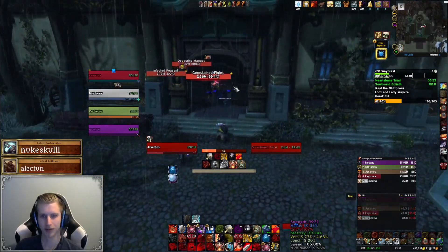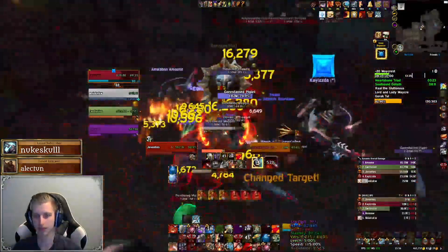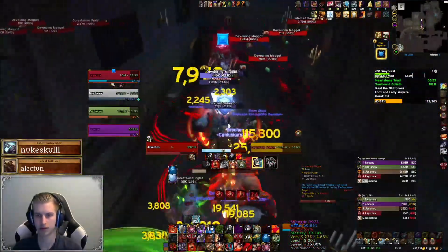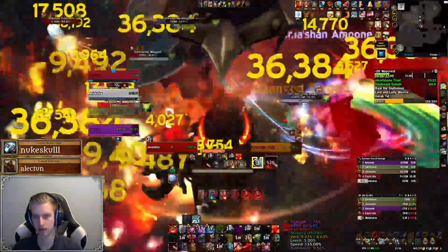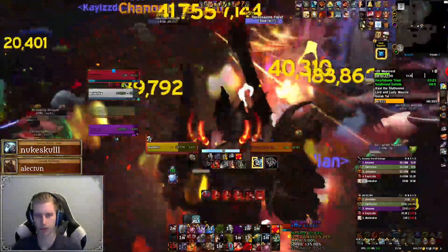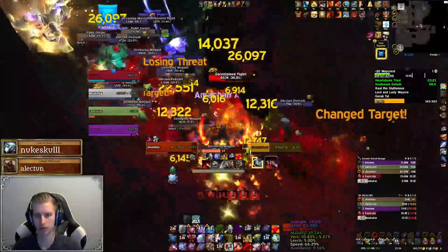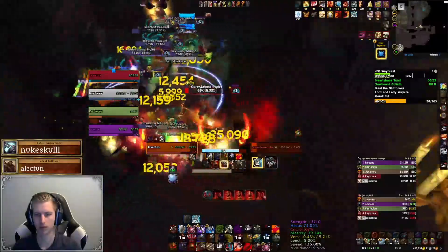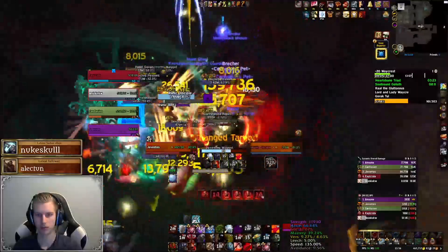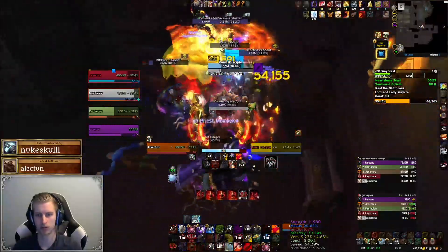With the second boss down, we make our way to the third boss. When we first enter the hallway we see a lot of mobs and most are mostly harmless. Devouring Maggots deal moderate damage to random players with Spit, leaving a 10 second minor dot. Gore Stained Piglets cast Snout Smack for minor damage and can mostly be ignored. Infected Peasants also do mediocre to minor damage to random players — be aware though that this pull can ramp up in difficulty fast as the more you pull the harder it gets to heal.